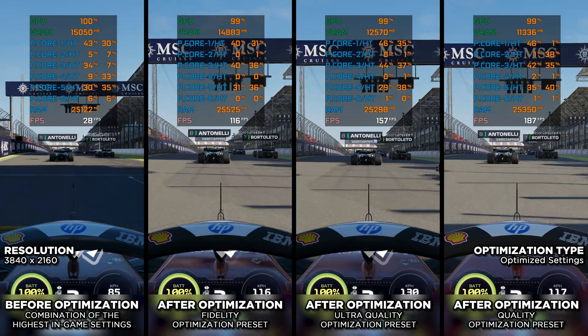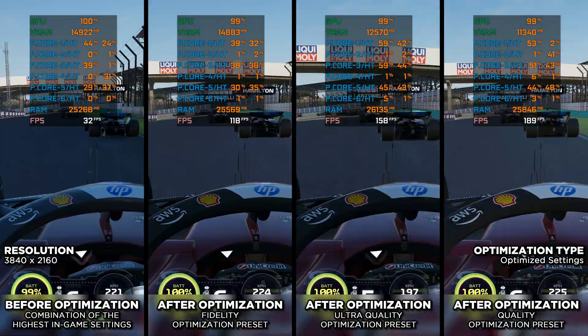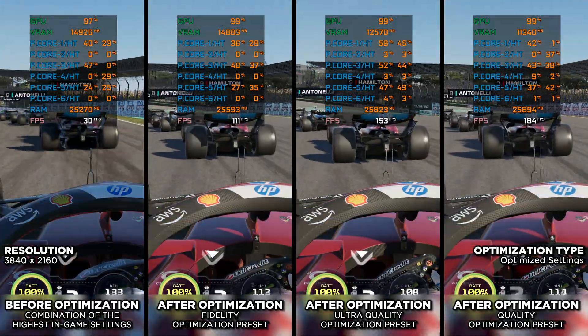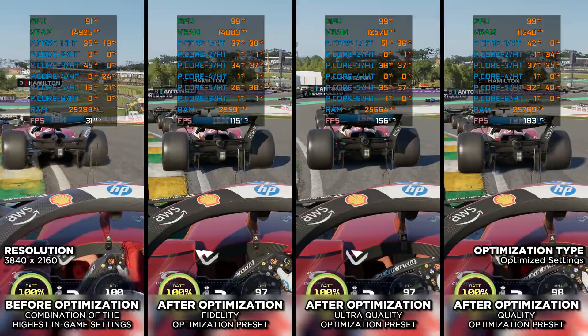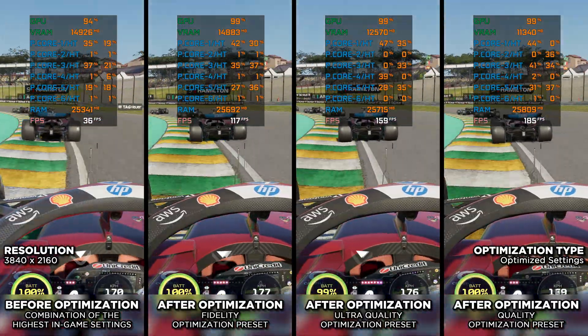F125 brings the next leap in Formula 1 realism, with overhauled physics, improved AI, and ultra-detailed racetracks that look almost lifelike. But to truly feel the speed, you will want the smoothest experience possible.